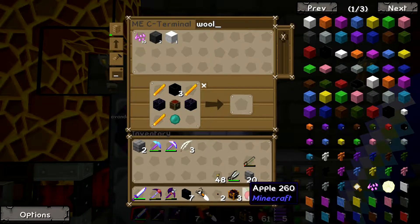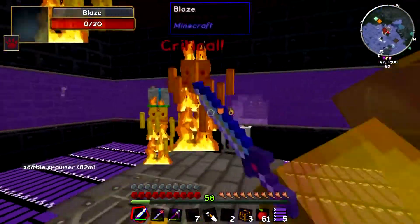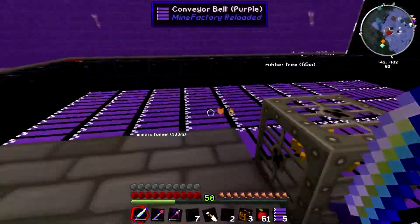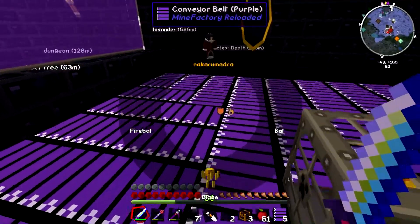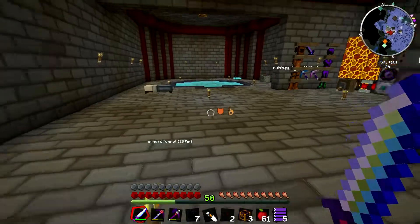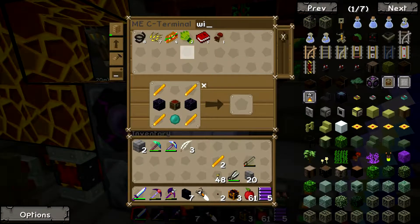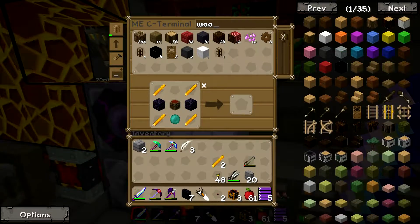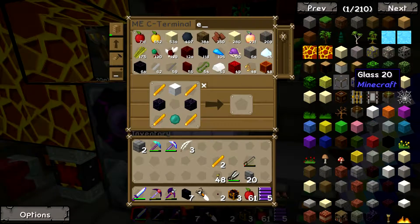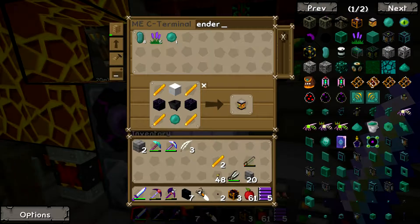Actually I should have made an ender tank instead of all these chests. We could just kill another blaze very quickly since they seem to be spawning a lot. So let's just kill all of them. We have just enough for an ender tank. So let's put that there and we need to use white wool since that's what the ender tank is hooked up to. We need to make a cauldron for the ender tank - and now we have an ender tank.